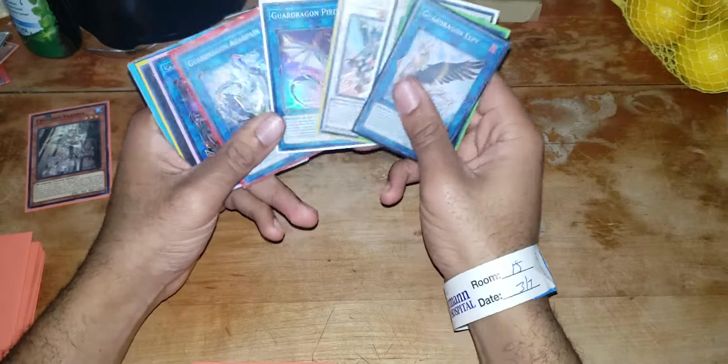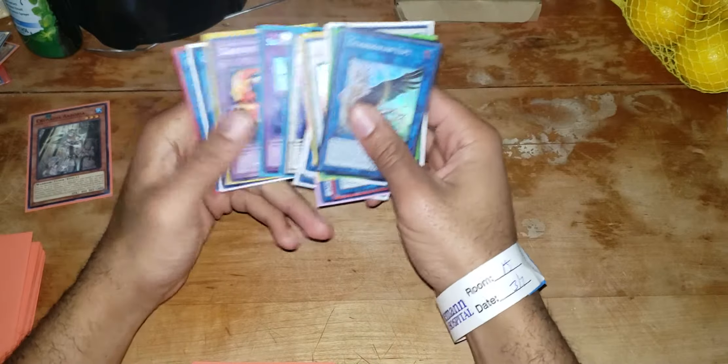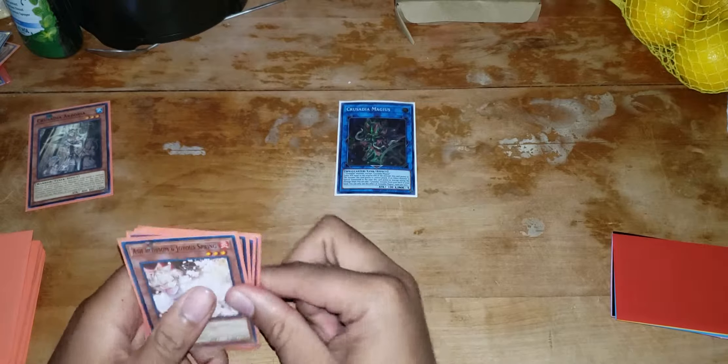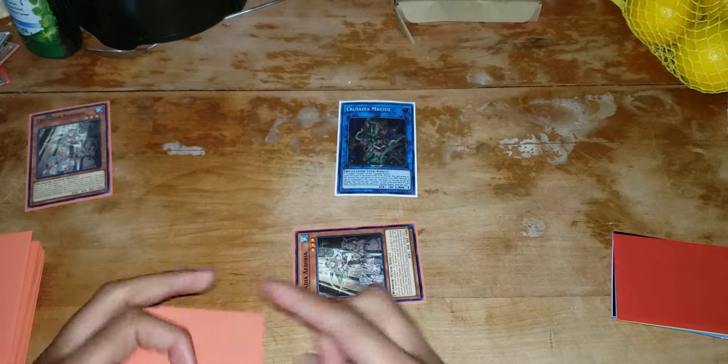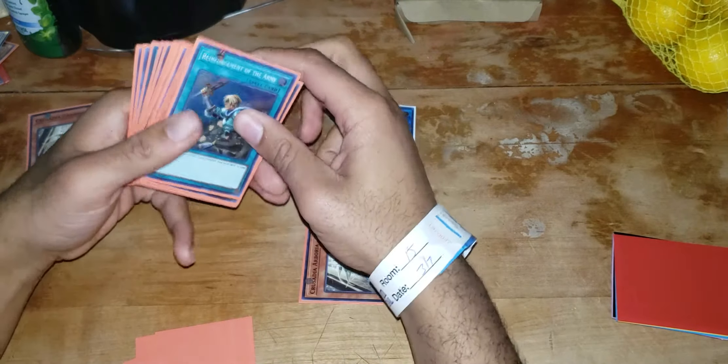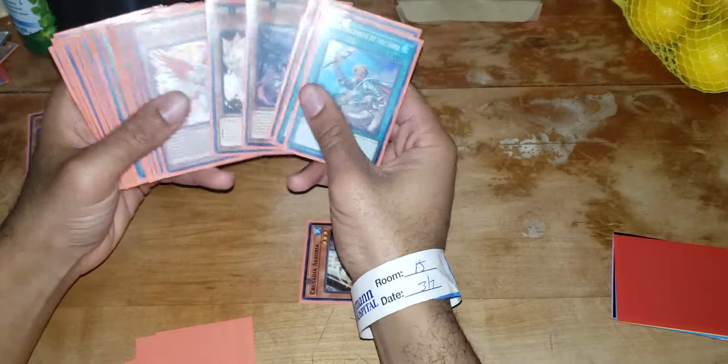Now you would summon out the Arborea, then link your Arborea. You turn into your Magius and then special summon out your second Crusadea. Magius's effect will trigger. If you didn't have the Dragon Extender in your hand, then you would just get the Draco — you get the Draco right there.